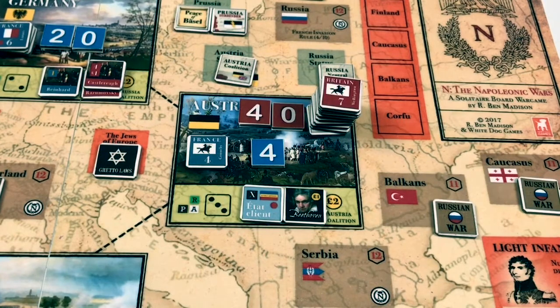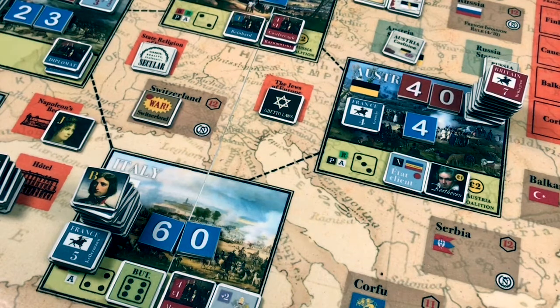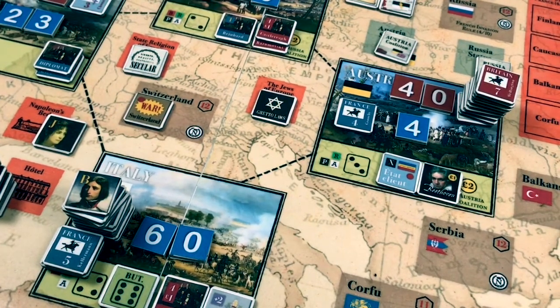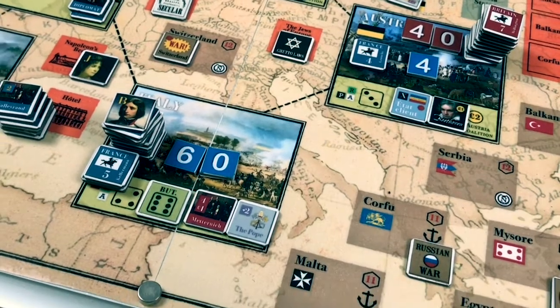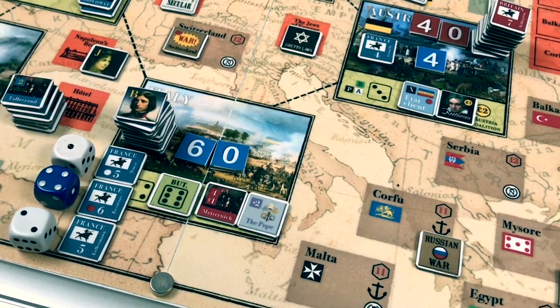Now it's our turn to kick some French butt in Austria. We have a plus 36 differential, and the ETA client's X rating means there's no French advantage on the light infantry table. We need to be aware of French cavalry — in Italy there are three cores, but there's a plus one die roll modifier because we have British cavalry in Austria, and that's the only way British cavalry can get into Austria, by retreating. We roll for the three cavalry cores in Italy with a plus one modifier: a one, four, and two modified to two, five, and three — all three French cavalry units make it to Austria.